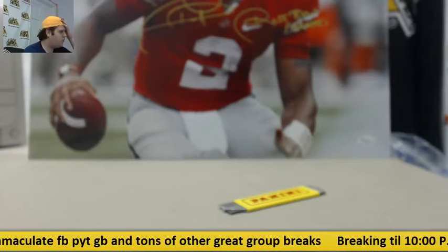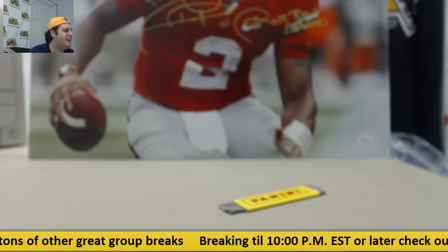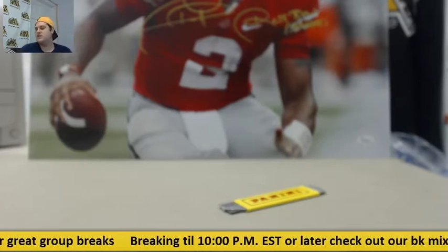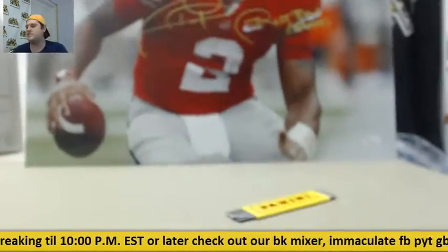Welcome back to this Geo City Break, everybody. We are about to do our 2013 Panini Black Football Hobby $15 case random team group break, giving away a signed Terrell Pryor Ohio State 16 by 20. Real nice, 16 by 20.